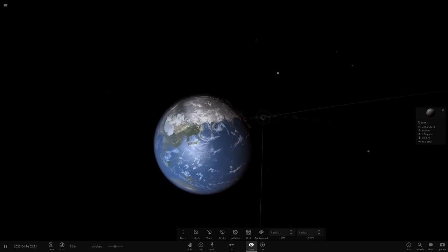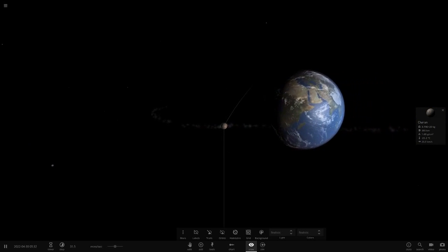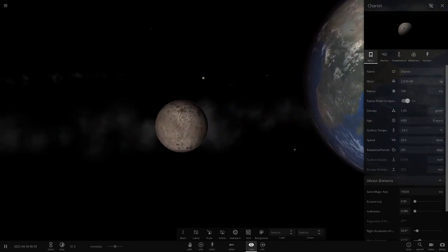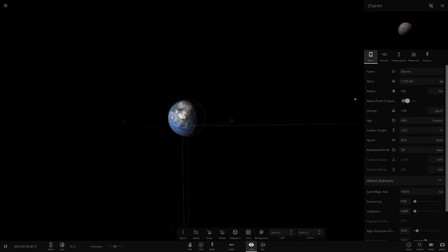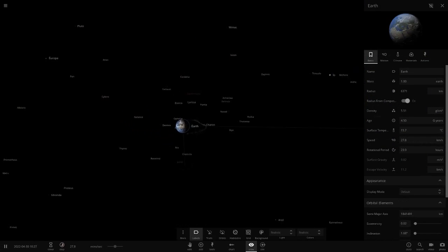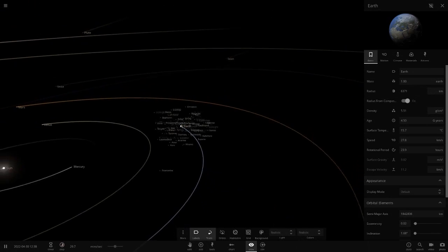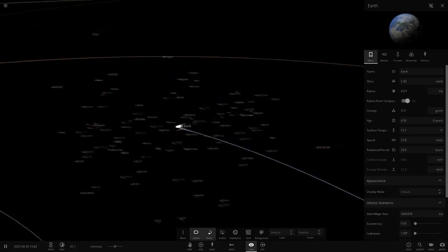Look at all this stuff — this is ridiculous. Whoever came up with this idea is a legend, this is probably one of the coolest ideas we've had in a while. Oh look — Charon's getting torn up by Earth, it's too close! That moon's dead — sorry Charon. But look at all these other moons just flying around.